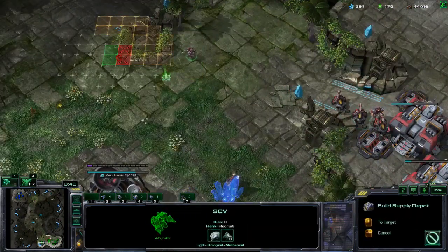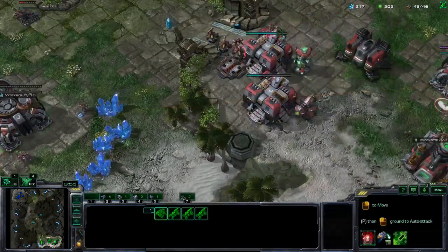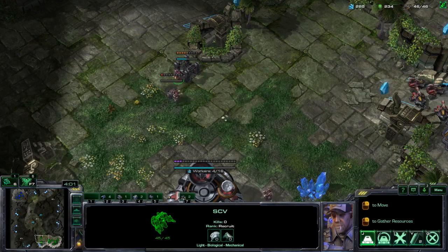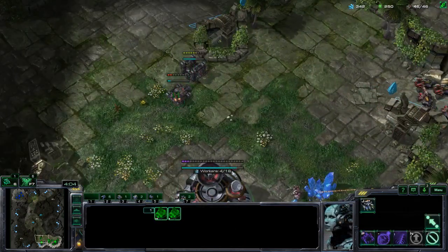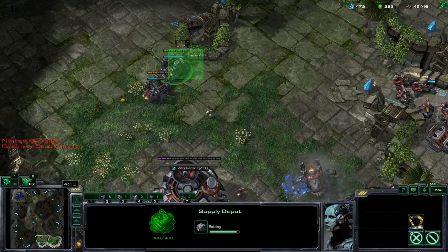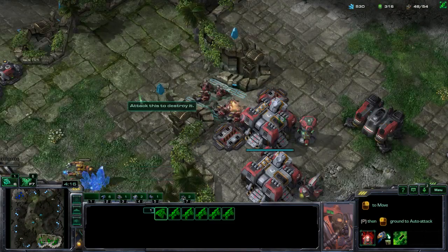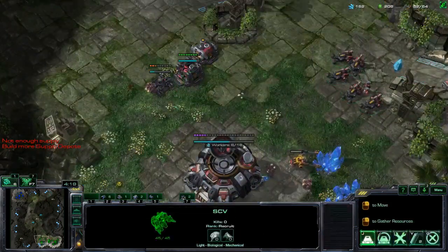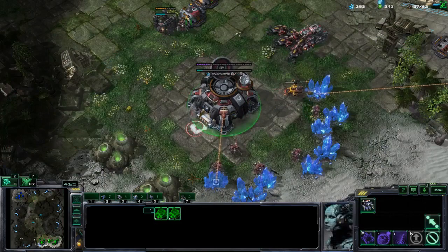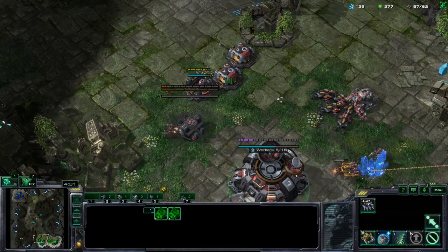In the more standard situation where your opponent is expanding and not going crazy, tank production will start up. Double hellions and tanks. If you see an all-in you might want to add a few Cyclones instead of hellions — Cyclones are a very beefy, well-rounded unit. Start depot production anywhere from about 35 supply onwards. The hellions really chew up a lot of supply. Next, go for a third Command Center — usually around 55 supply, about 4 minutes 30 once you're really good at executing the build.